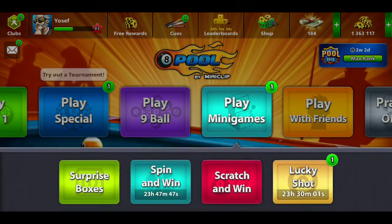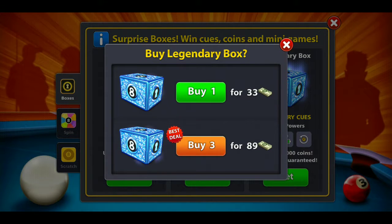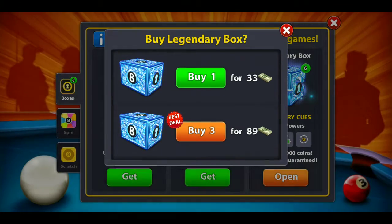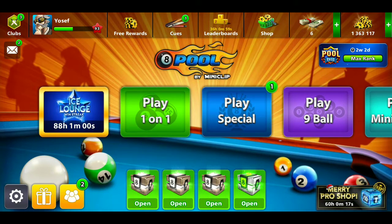Let's go crack open six Legendary Boxes. Back then you would only pay 19 pool cash for one, and probably 33 for three. But since there was this update they decided to up the cash. Let's go ahead and buy them. All right, there we go. I have 6 cash left.